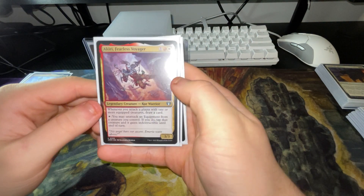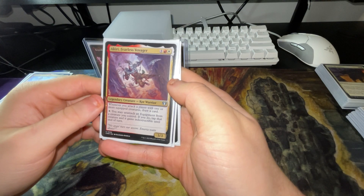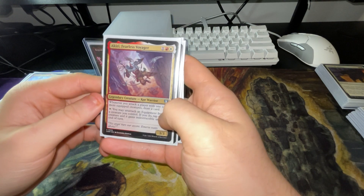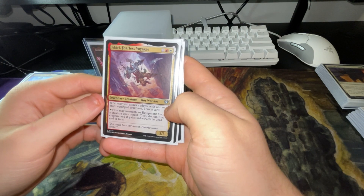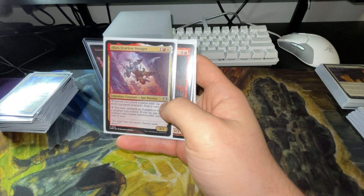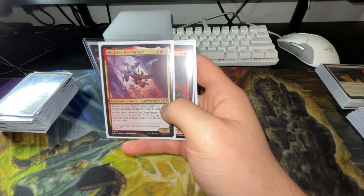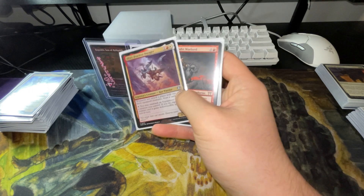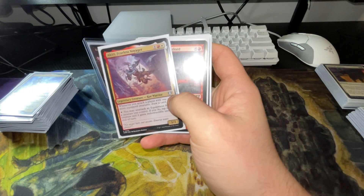We have Akiri, the Fearless Voyager — whenever you attack a player with one or more equipped creatures, draw a card. And for one white, you may unattach equipment from a creature you control; if you do, tap that creature and it gains indestructible. So if something's about to remove Rog, just tap the white to remove an equipment from him and it gives him indestructible.